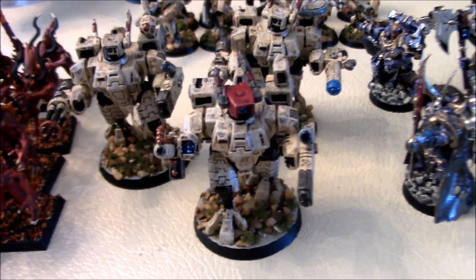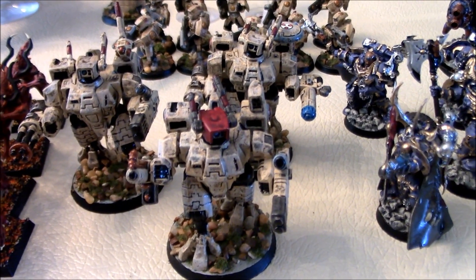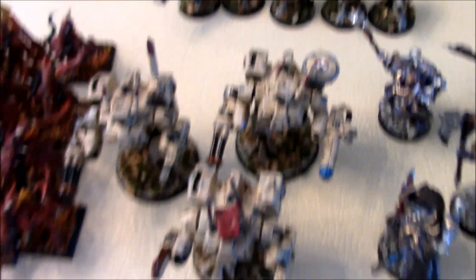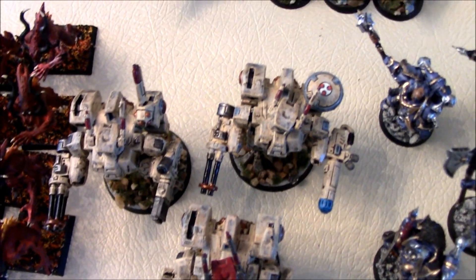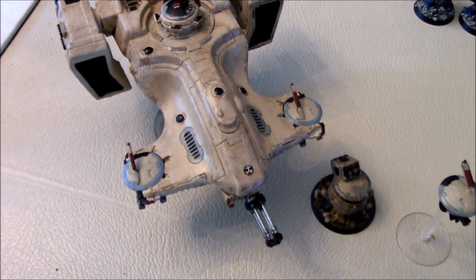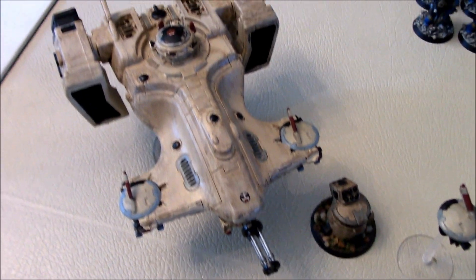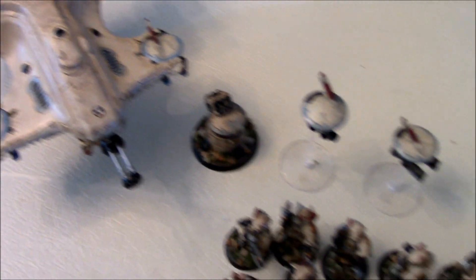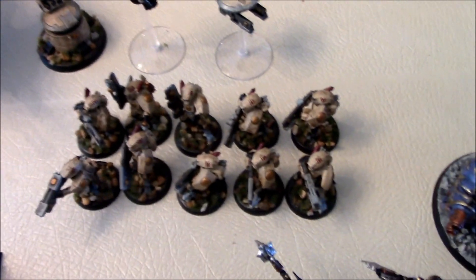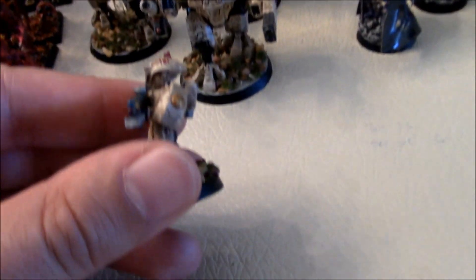These are Shelby's Tau. In the front we have three battle suits painted by Shelby, and on top some decals that I applied later on. The Devil Fish transport with the two gun drones in the ports — gotta take it to bring those troops across the field. A gun drone, a shield drone, a missile pod, and ten Tau Fire Warriors — your standard Tau infantry. I put little decals on their helmets. Stone and grass bases.